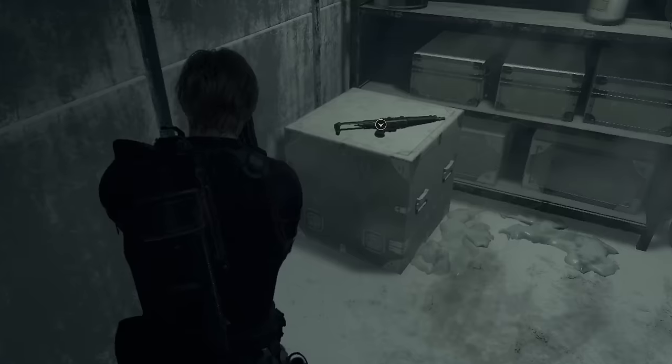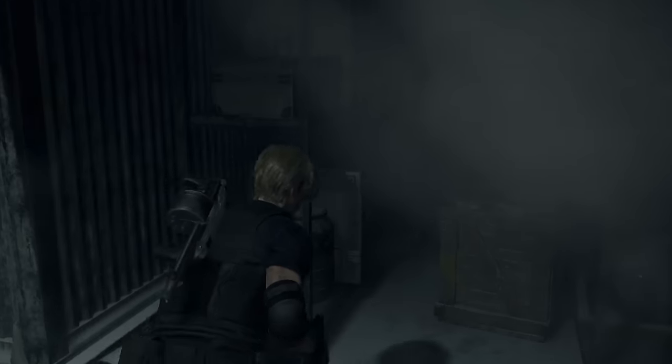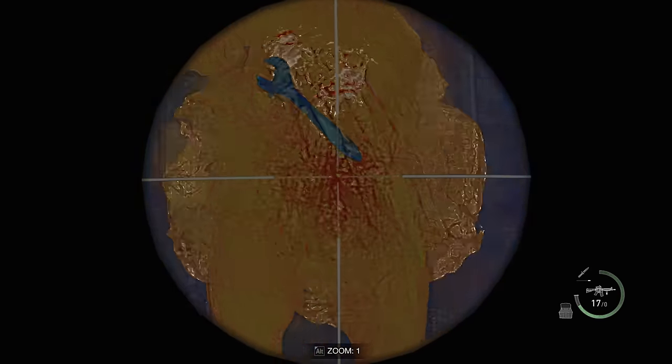We grab the MP5 from the freezer room, which — I'm going to be honest — was a bit of a downgrade from the TMP. It had less bullets, took up more space in the attaché case, and cost way more money. Disappointing. We stick the biosensor scope onto the M4 to track down which Regenerador had the wrench stuffed up the chuff, and retrieve it to get the level 3 key card.